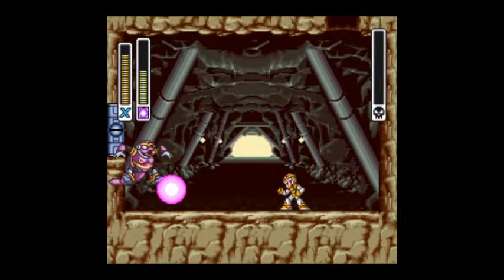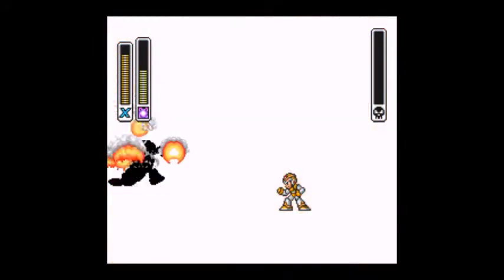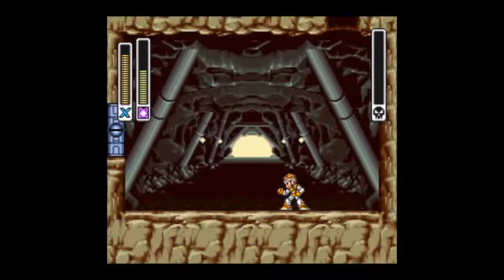And we already beat him. He has that little thing where fireballs come out of his head. Oh well — we beat him. So now let's move on to the next stage, after we see our weapon get.